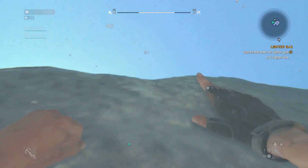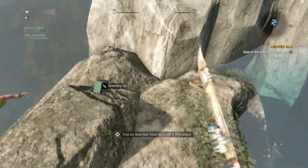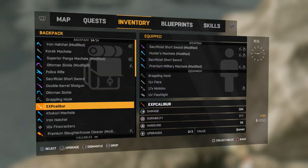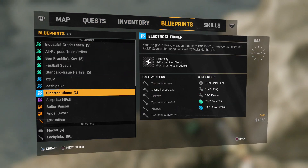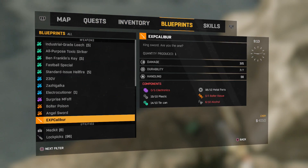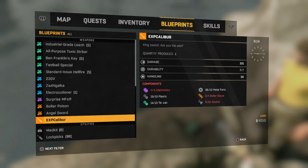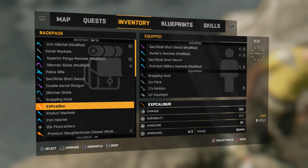There we go — okay, Excalibur blueprint. I don't know what the Excalibur blueprint does. It allows you to create another Excalibur. Like forever? No, not forever — like when your Excalibur breaks, you can make a new one. That blueprint allows you to make another one. Oh, got it, okay.